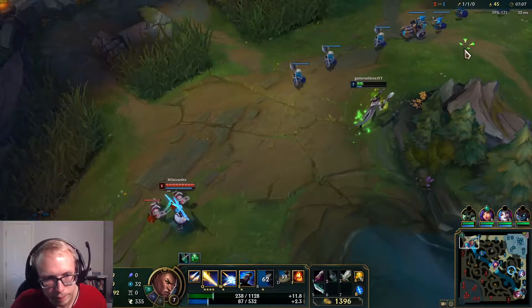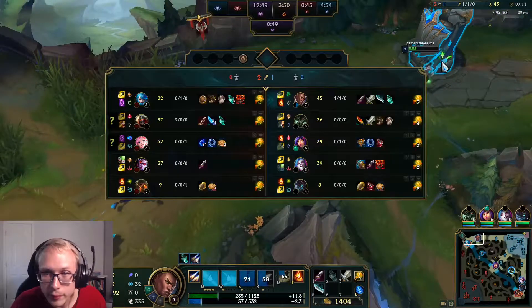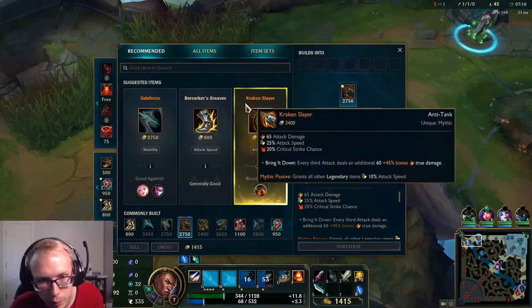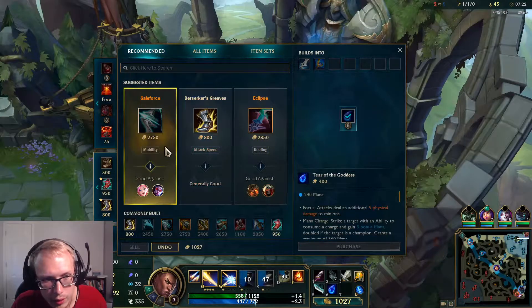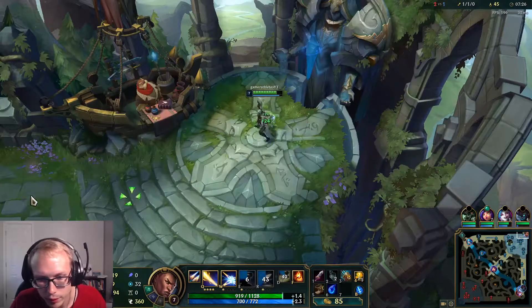So we're two levels up. I'm gonna back — she can't push super hard. We're up 23 CS. I mean it'll be less at this point. I have to back here unfortunately, but I think I am gonna buy a Tear just because I don't have mana anywhere else in the build, and we'll buy boots off that too.